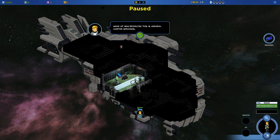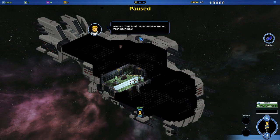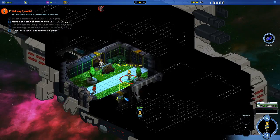Alright, wake up new recruit — this is Admiral Carter speaking. Wow, that warp gate took a lot of damage. Looks like it froze. We've got the blue screen going on. What are they running, Windows 98? Just basic tutorial stuff — stretch your legs, move around. Play with the camera. Looks like we're in a little park here on this ship.